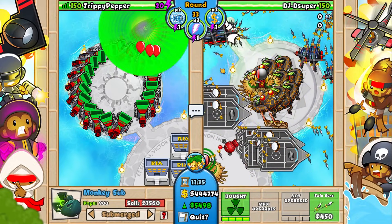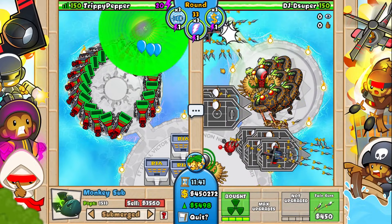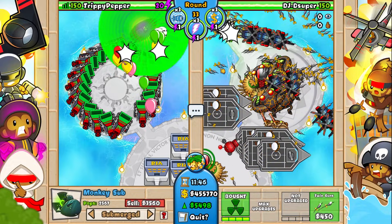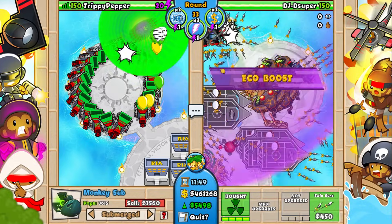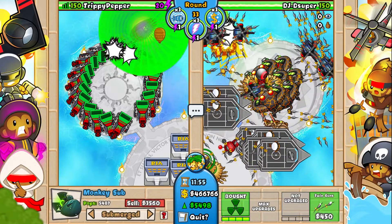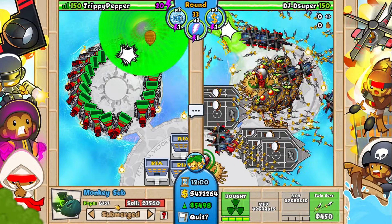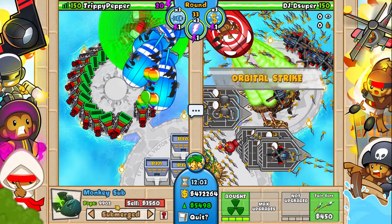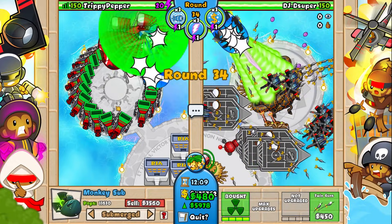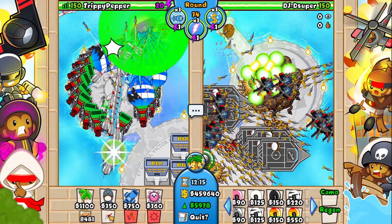It is going up very very fast, even though there isn't even that much stuff coming out. This reactor is like the ultimate balloon killer. Against mobs, I'm not really sure — when the BFBs and ZOMGs come out we're going to see if we can destroy them with these reactors. We'll also see how late game David can go. I'll link his channel in the description. Look at the pop count go up right there — look how fast that is! The chippers are going to slow everything down actually.